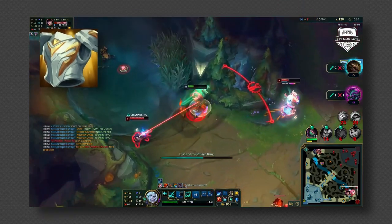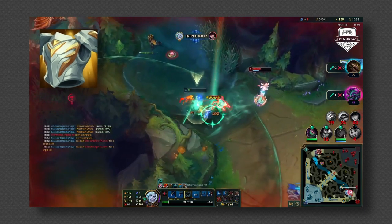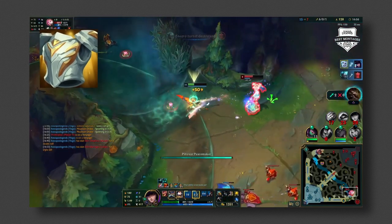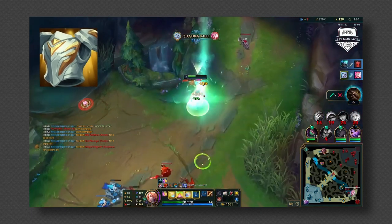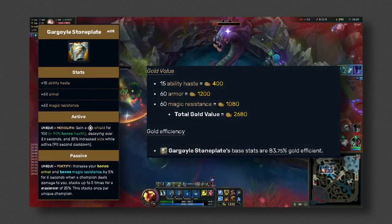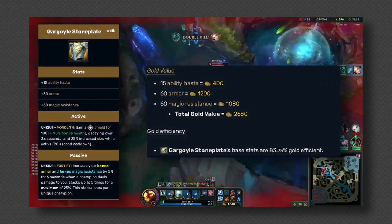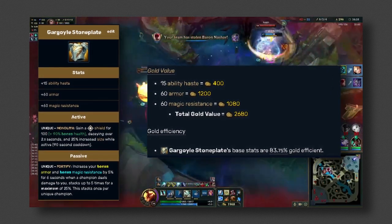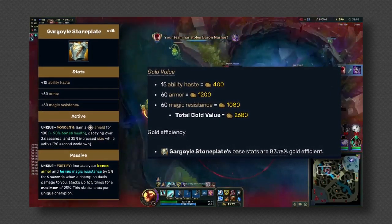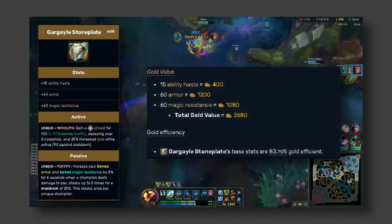Gargoyle Stoneplate has nice synergy with Sterax and it also has a nice build path. Gargoyle Stoneplate has fallen out of favour with a lot of people mainly because of its low gold efficiency — it's only about 80-something percent gold efficiency, which is awful.